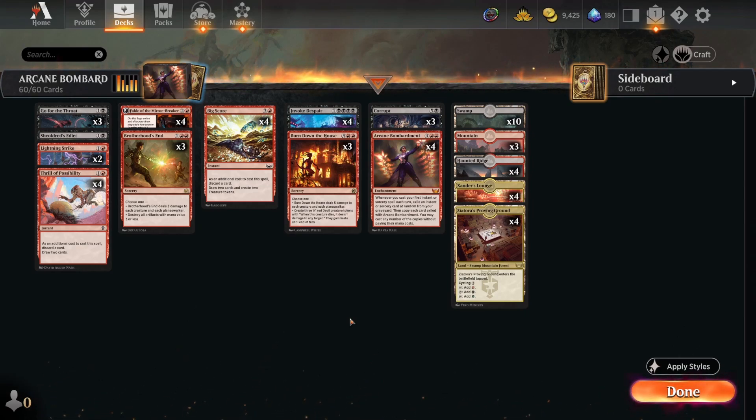Decks that can reliably remove enchantments are tough, but decks with only one way to remove enchantments you have a chance against. Mono white has a few ways — Farewells and Leylines — but they're not both four-ofs, maybe three-ofs and two-ofs, so about five total cards to kill your Bombardment. It's possible to resolve a Bombardment and get enough value on the turn you play it and on their turn to chain your next Bombardment. Mono black with Invoke Despair is a coin flip — you can line up well or poorly.